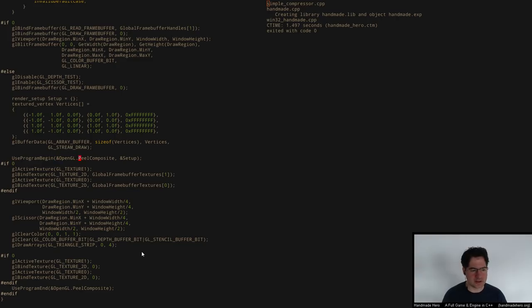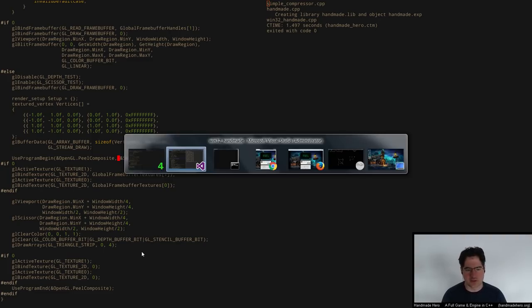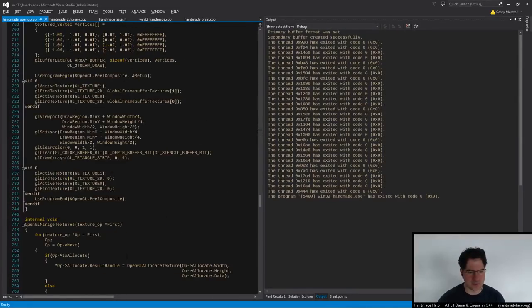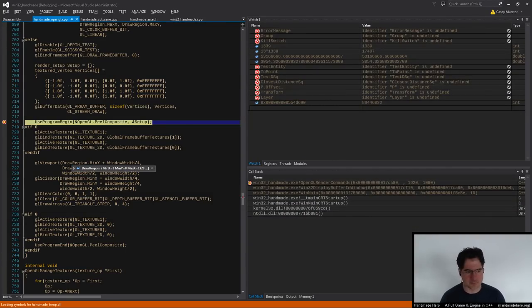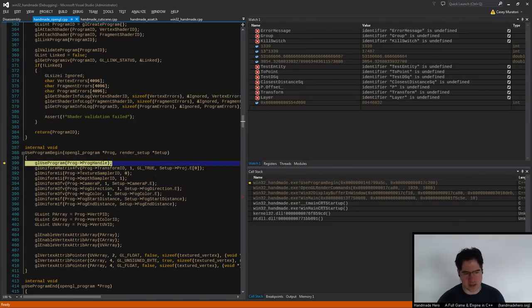I'd like to go into the UseProgramBegin of PeelComposite and verify the values we're setting are plausible and that there isn't some error value we're not seeing. Even though we haven't set up hard errors for OpenGL driver mistakes, we could easily get into a situation where it returns something like 'I didn't find anything for this vertex stream' — which might be a legal pass-through error we wouldn't get notified about. So I want to make sure the things I expect to be set are actually set. For example, transform ID — there's no transform set in this shader, so I expect it to be negative one, and that's what it is.